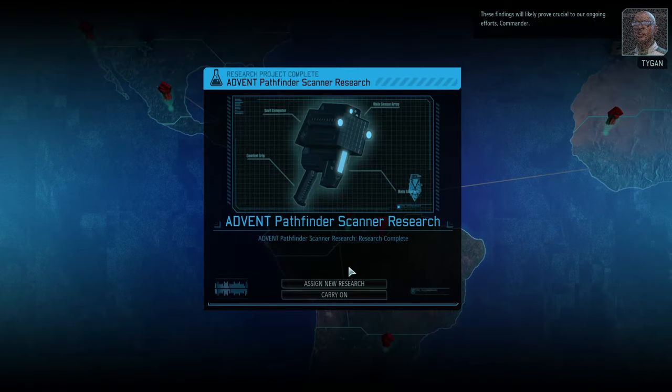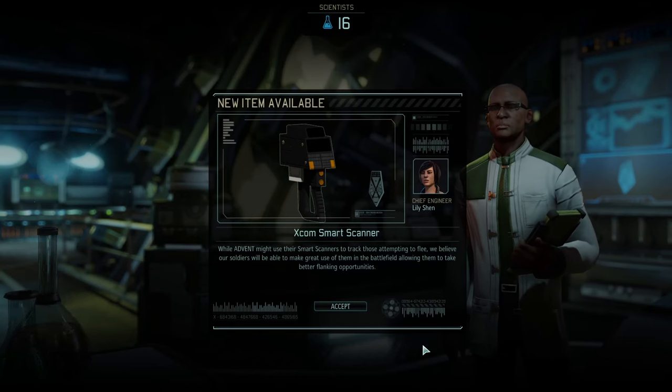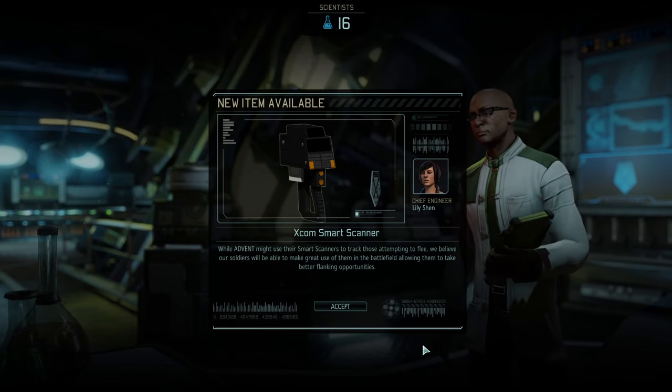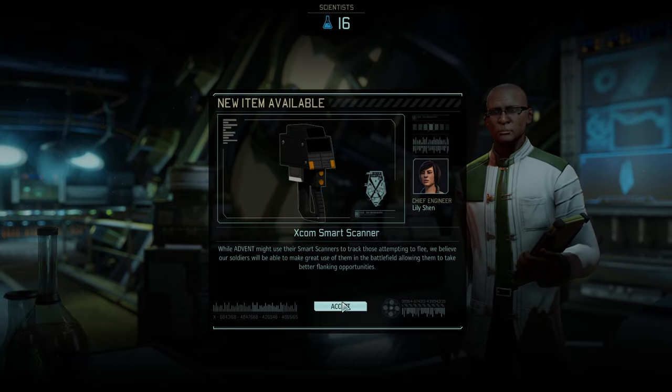That facility is going to stay here for us. Now we can research the XCOM smart scanner — how ADVENT might be able to use their smart scanners to track those attempting to flee. I believe our soldiers will be able to make great use of them on the battlefield, allowing them to take better flanking opportunities.